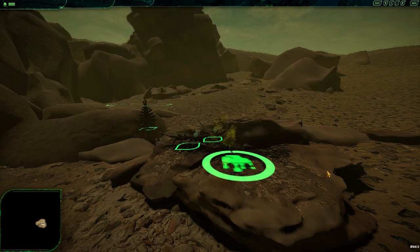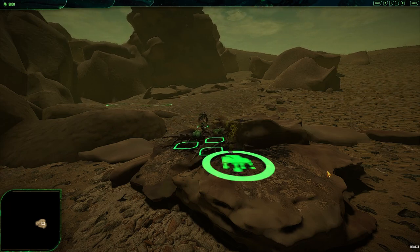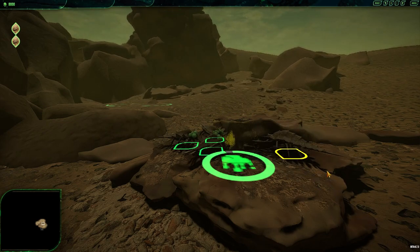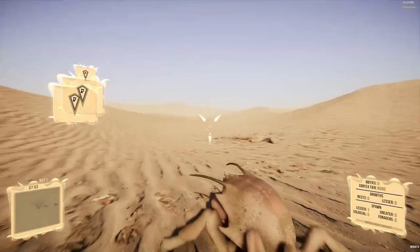First up we have the simplest unit in the alien arsenal — the gatherer of the pack, the shrimp. These tiny gatherer units are the foundation of growth for the hive; it is their gathering of biomass that allows a hive to grow and produce more units. They're small and, as their name suggests, have a very shrimp-like isopod appearance. They have no offensive capabilities and have low HP, making them easy prey for human soldiers, most likely meaning they need some sort of defenses to protect them from enemy scouts.